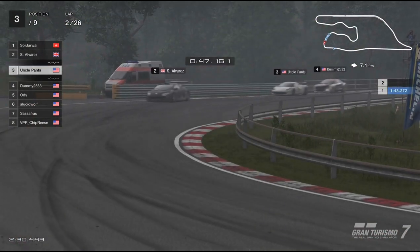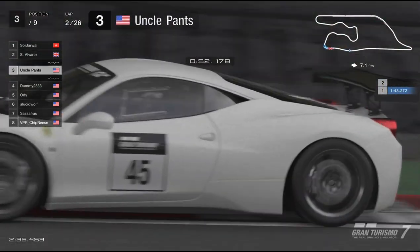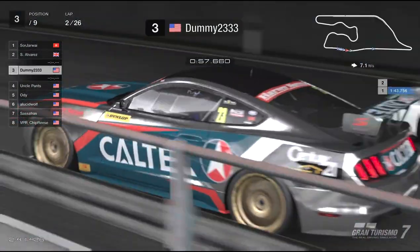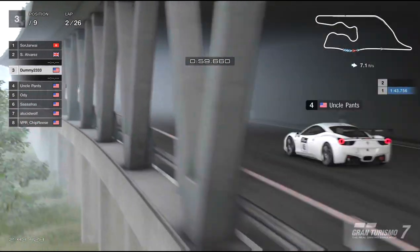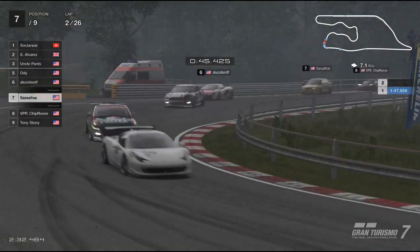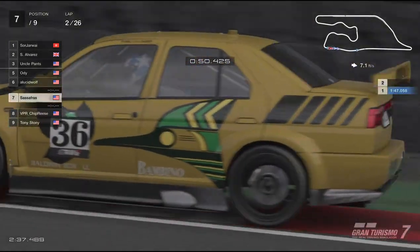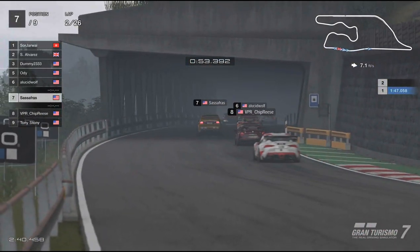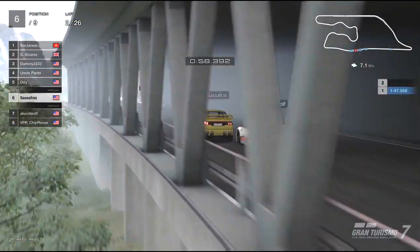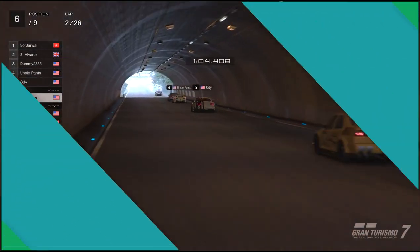Like I said, he is right on his tail. A little touch of the grass sends him a little wide, and Dummy 23 capitalizes on that — uses the power in that Ford down the straight and makes the pass at turn 13. We see someone in the back there: Tony Stoney getting a penalty for some track limit issues.